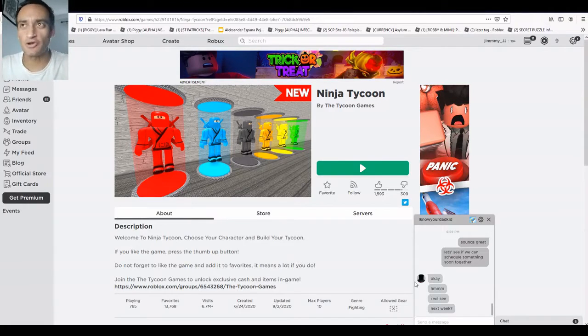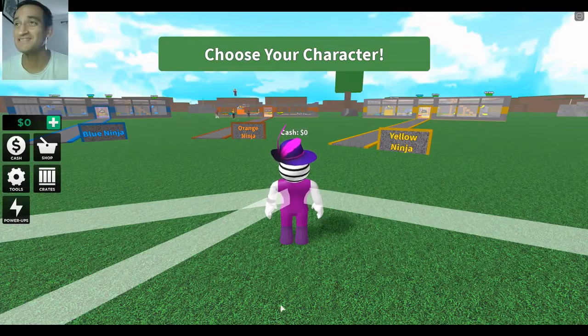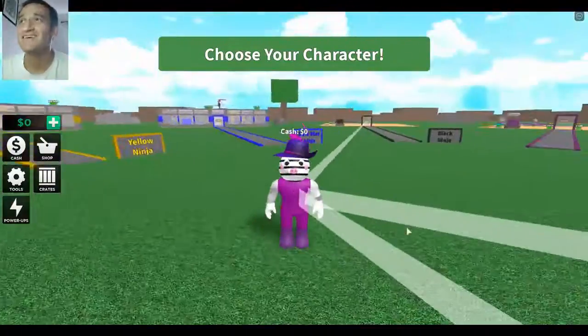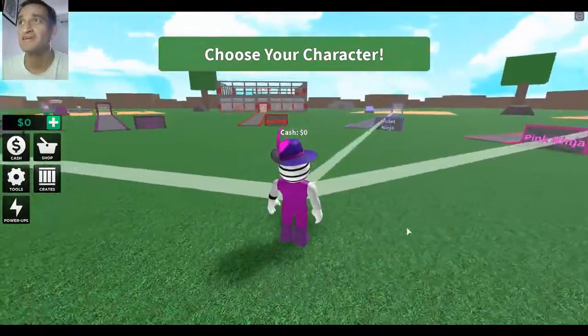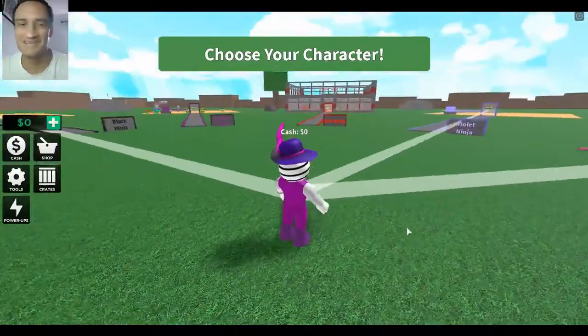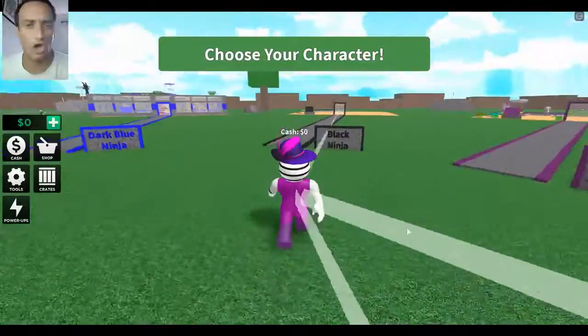Hey guys, welcome to yet another episode of D Roblox Fans! Today we are playing Ninja Tycoon. It's the weekend and people are taking up all the different color houses, so I have the option of pink, violet ninja, or black. Let's go with black — welcome to the dark side!